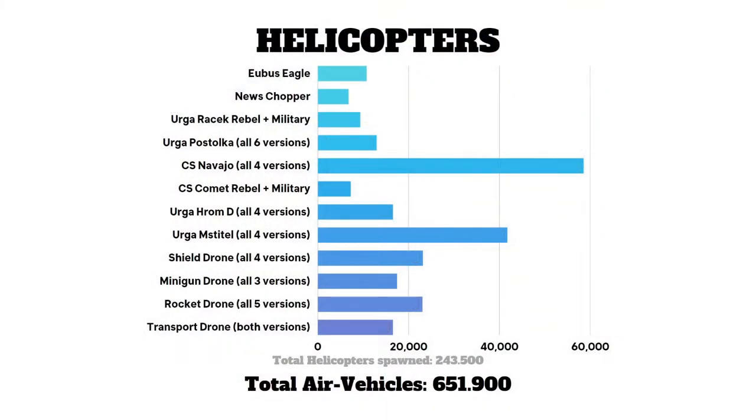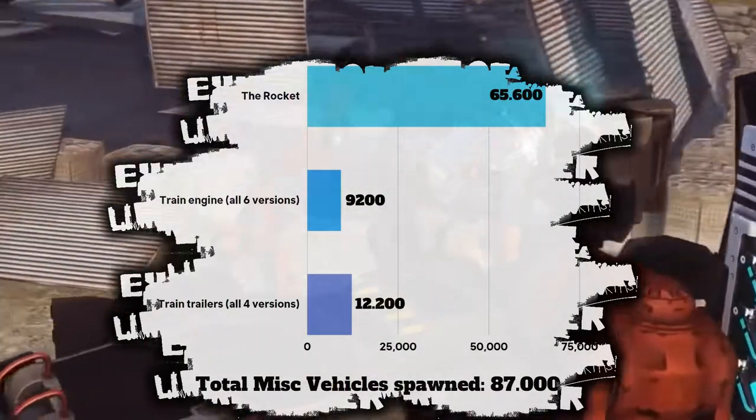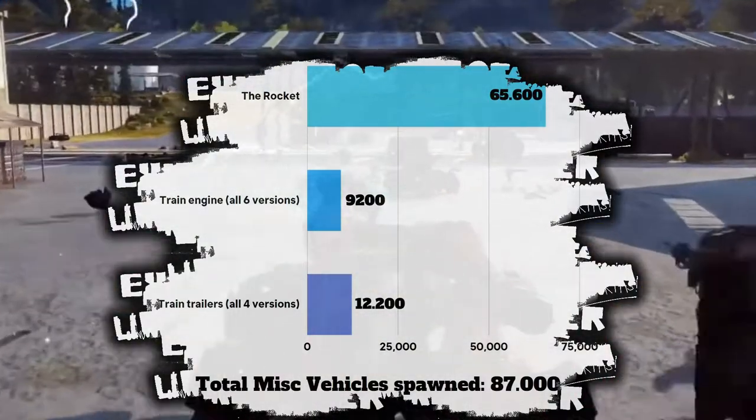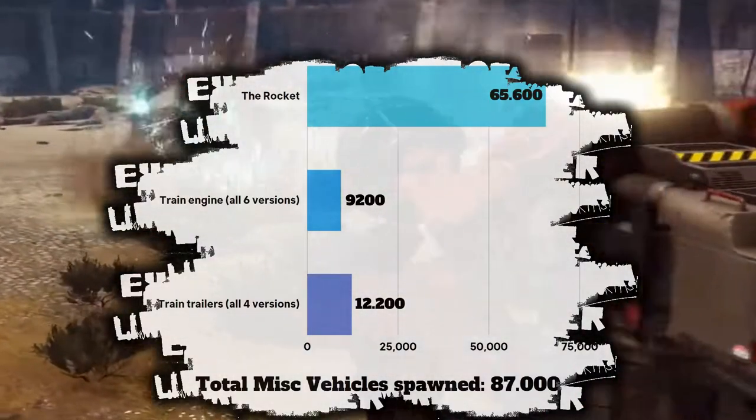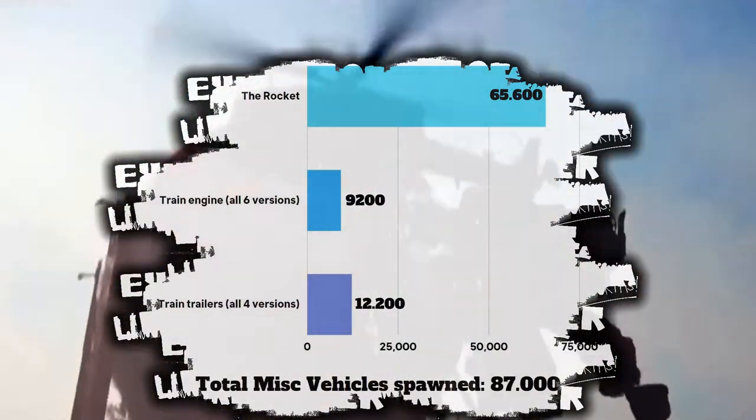And now for the end, we got the miscellaneous vehicles. A rocket bringing in over 65,000 spawns. We also got trains, with the train engines being spawned only a little over 9,000 times and the trailers a total of 12,200 times.